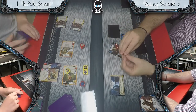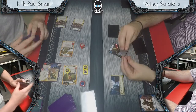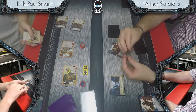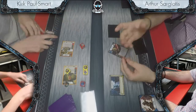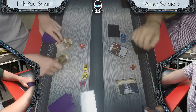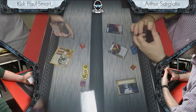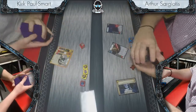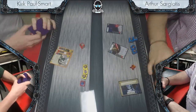Kirk demonstrating how to play that deck well — very effective. Making the correct plays at the right time, re-rolling opportunistically. Arthur on the back foot from turn one. Both games very rough — Kirk getting good rolls initially, identifying his plan, pressing early, making the correct decisions. Arthur always feeling like he was reacting, never proactively in that match, which is definitely what that deck wants to be doing.